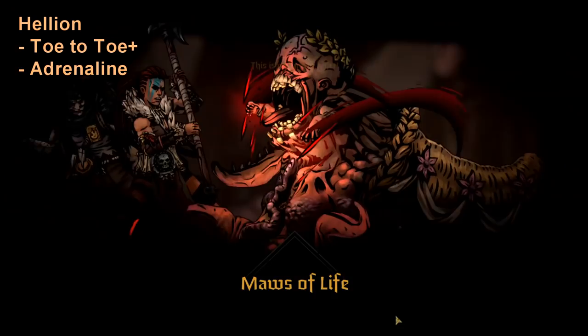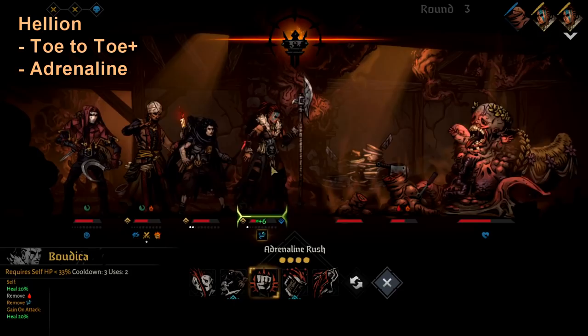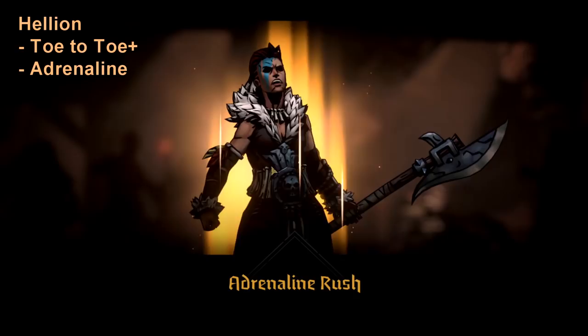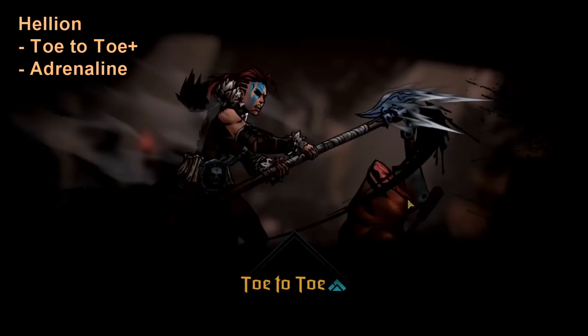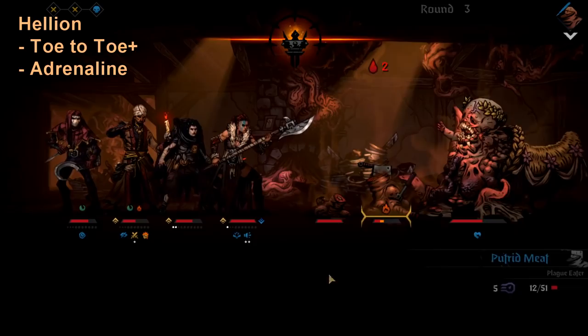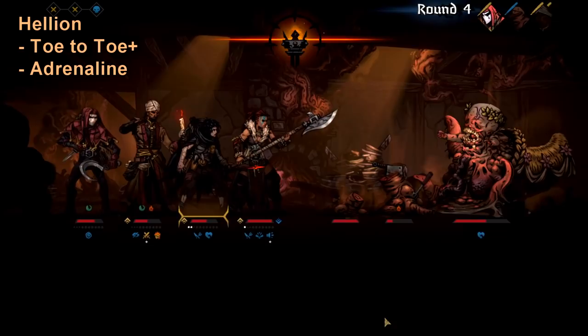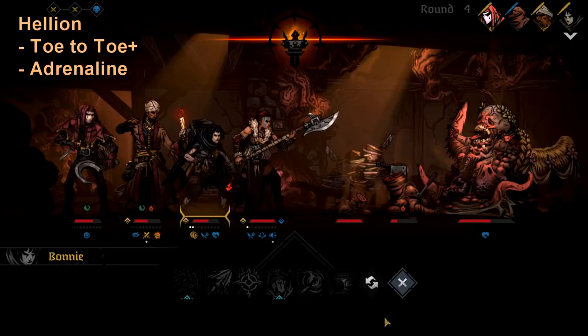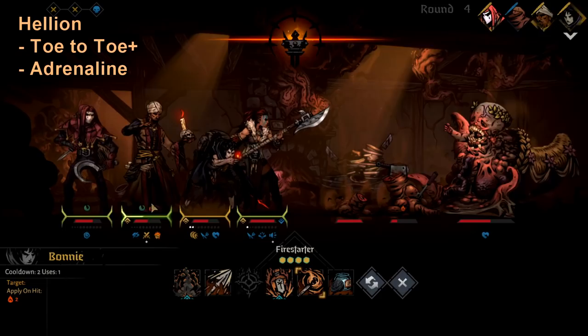Out of everyone, I think the three best characters specifically for this encounter are Plague Doctor, Hellion, and Runaway. I'd actually say Hellion might be the best unit overall for this fight, because Hellion can spam Toe to Toe — especially when upgraded it has nice effects like removing Winded — but the best thing about Toe to Toe is it moves her forward and immobilizes her. If a unit is immobilized, no one can move past it.